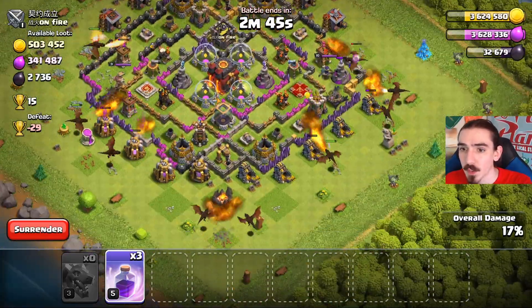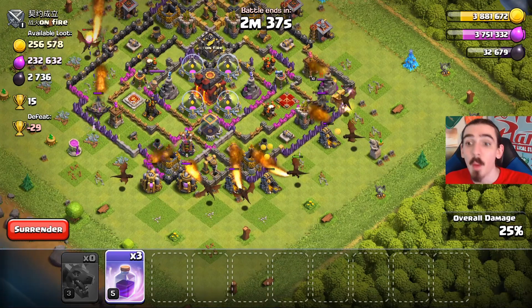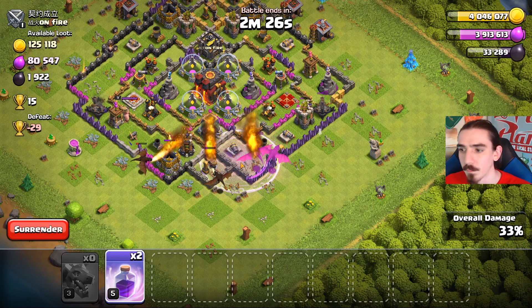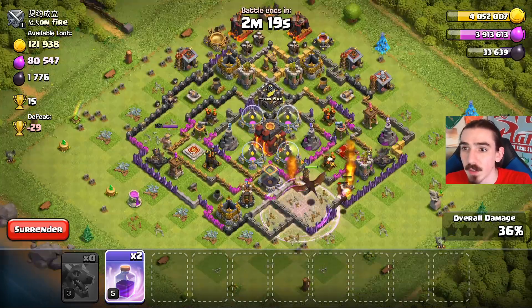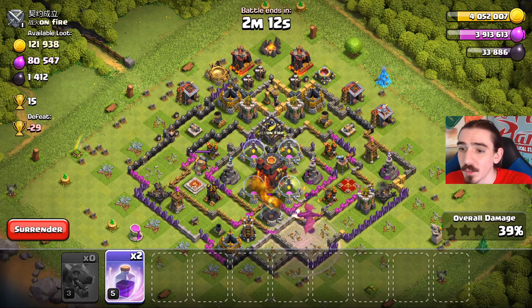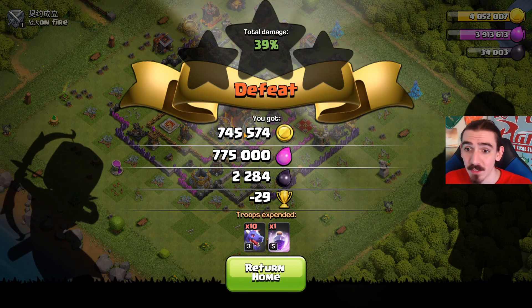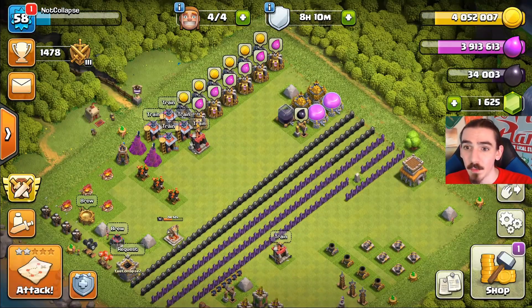Hopefully we'll be able to get the majority of the loot. There is a dark drill up top that I won't be able to get because I don't have my Barbarian King available. This would have been a perfect Barch raid to be honest. I'm going to save my rage spells - actually I'll use one right there. Maybe we'll get that 50%. Huge profit on this raid - over 800,000 gold and elixir. That was an absolutely insane raid. We go home very happy: 745,000 gold and exactly 775,000 elixir. Getting an exact number is a rare thing. That was an epic raid.